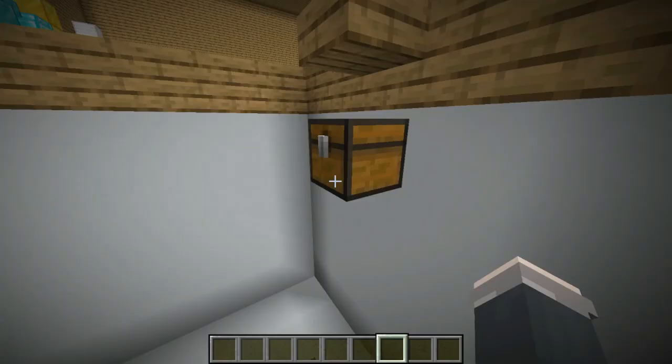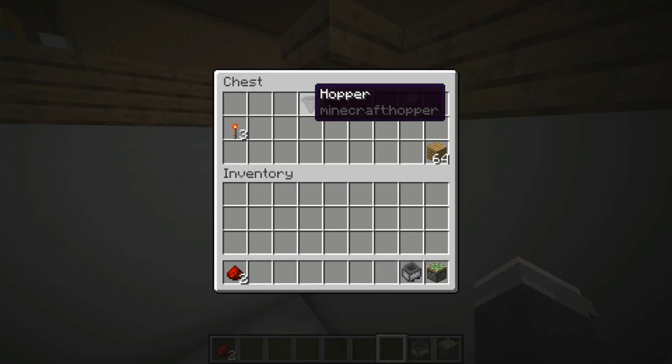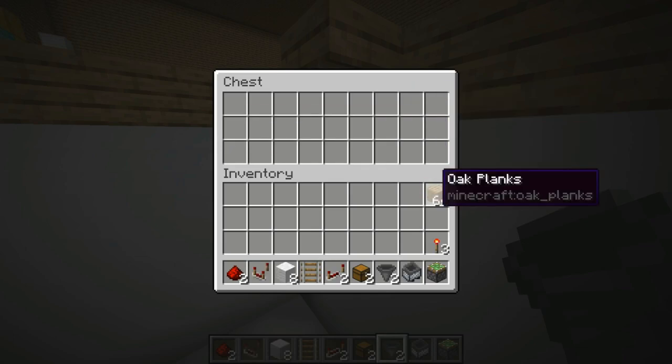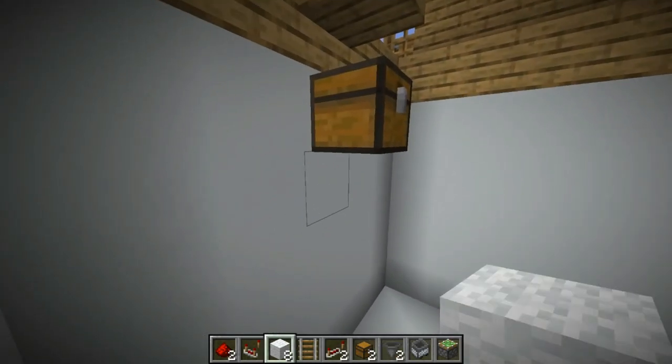The resources you're going to need are as follows: two redstone dust, one sticky piston, one minecart with a hopper, two hoppers, one chest or two chests (personal preference), two repeaters, one rail, eight wool or blocks of choice, one comparator, three redstone torches, and your floorboards.